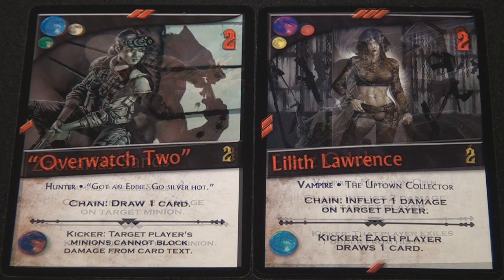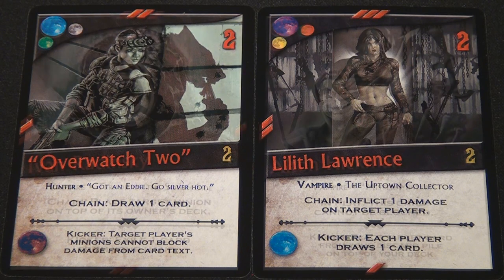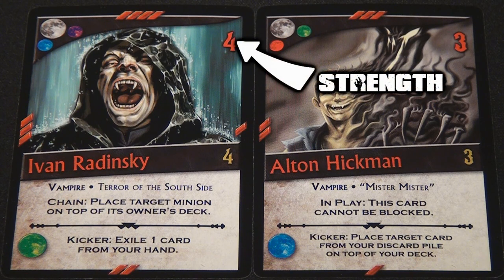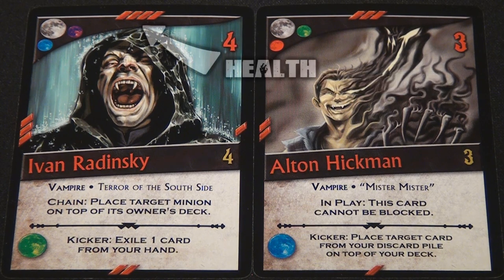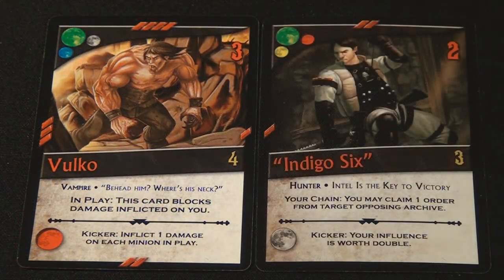The last section on the cards pertains only to the minions. In addition to names, claim costs, color, linkers, and kickers, minions also have a strength and health associated to each of them. The strength is the red number in the upper right corner and depicts the amount of damage that the minion inflicts when it attacks. Each minion also has a health, which is the amount of damage it can sustain before it is destroyed. Health is indicated by a number of red slashes on the sides of the cards, ranging from one to four. For instance, Volko here has an initial health of four, while Indigo Six only has two health.